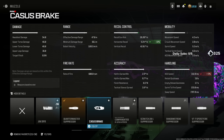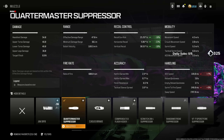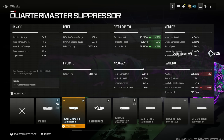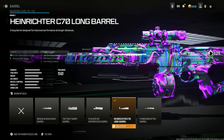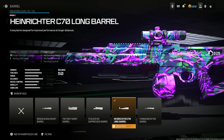This goes without saying — it beats the Cassus Brake and Zemmin 35. These were the optimal choices before the Quartermaster came out, but now there's no reason to lose bullet velocity or not get the full horizontal recoil benefits. Throw on the Heinrichter C-70 Long Barrel for bullet velocity, range, and aiming idle sway at the cost of hip fire accuracy, hip recoil control, and gun kick control.